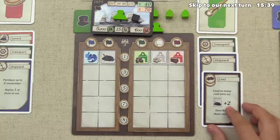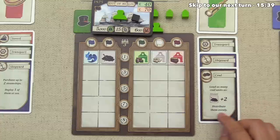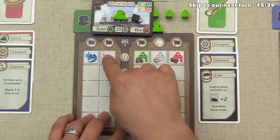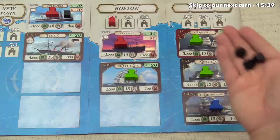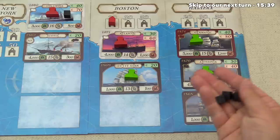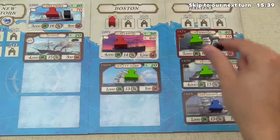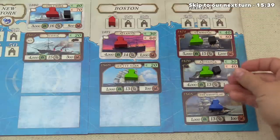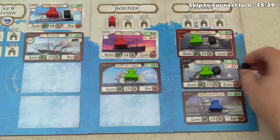It's now green's turn and they've decided to activate their coal card. It says they can load as many coal units as their number of bunkers plus two. Everyone starts with one printed coal bunker, so green gets one plus two, or three coal. They put these down onto their steamships — obviously they can't load the sailing ship Cutty Sark. When distributing evenly, you look at all your steamships and find the one with least coal. Both of green's have none, so they put one on the Germanic. Now the Abyssinia has the least, so the second goes there; they put the third one on the Abyssinia as well.